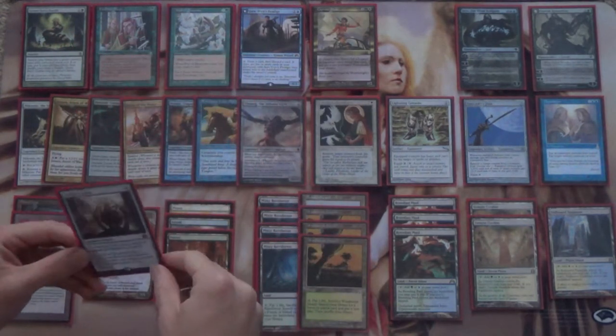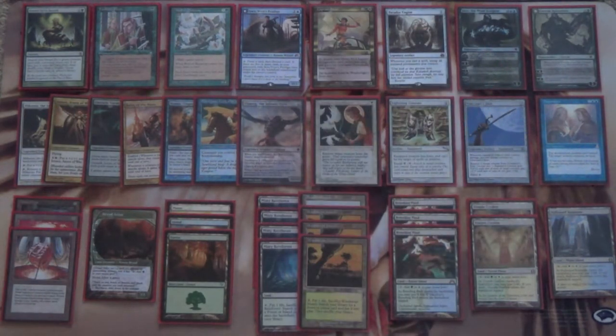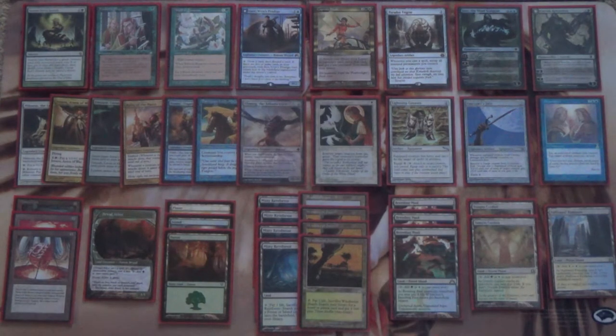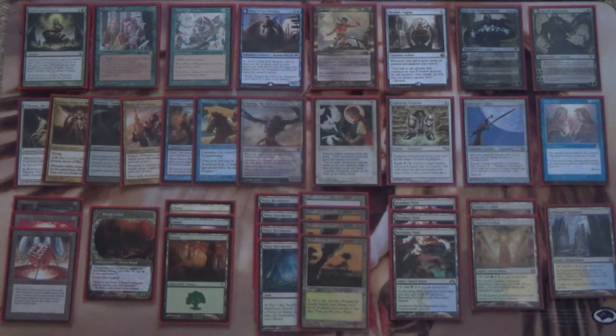There's also a combo here. You'll notice there's an Ulamog, the Infinite Gyre. Where's the mana ramp? All I'm seeing are Fyndhorn Elves, and we have a few mana rocks here: Mana Crypt, Mana Vault, Sol Ring. What happens is Captain Sisay untaps, but so will your mana dorks and mana rocks. Dryad Arbor won't, but these will, and you'll get to make additional mana. If you keep casting cheaper spells than the mana you're making — say you have Fyndhorn Elves and Sol Ring — you can play one or two mana spells and still net mana. You're trying to net mana until you can get Ulamog, or if you can't make enough mana in one turn, you get Omnath to store your green mana and save it up for Ulamog later on.